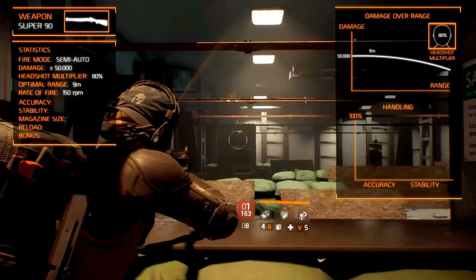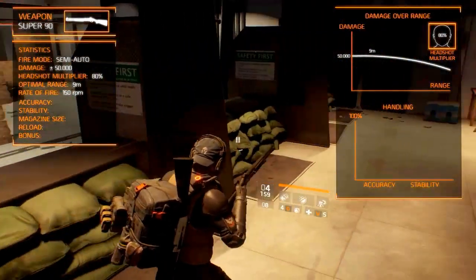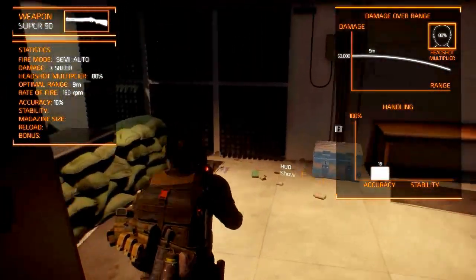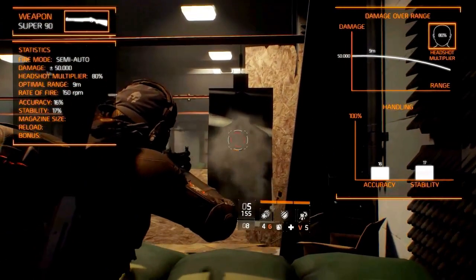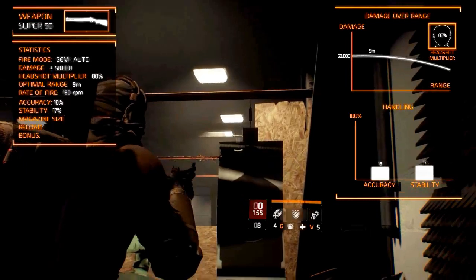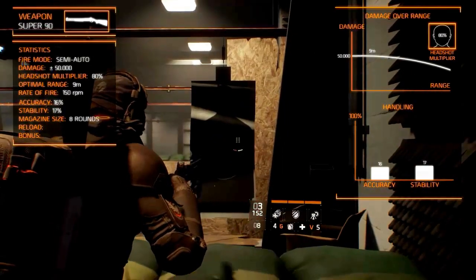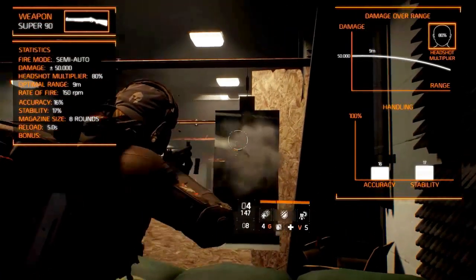The handling characteristics are not that good, but that's nothing new for shotguns, with accuracy at 16% and stability at 70%. Within its effective range you don't have to worry much about the handling. It has a magazine capacity of 8 rounds and you will be able to reload in 5 seconds with a shell-by-shell reload.